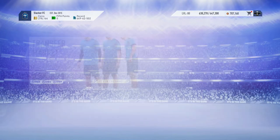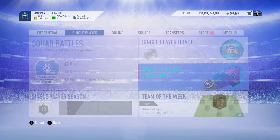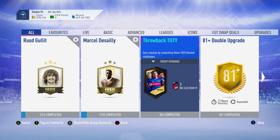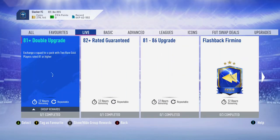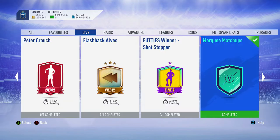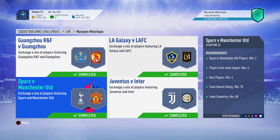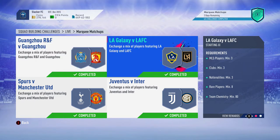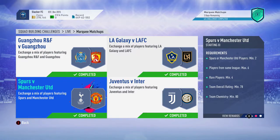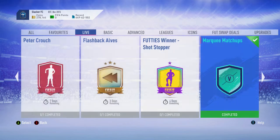Moving on to the next SBC — the Spurs versus Manchester United. It requires a player from Spurs or Manchester United, two of them. So you're going to be looking for Spurs and Man United players, probably gold because you need a 78-rated team. I checked the Chinese Super League and the MLS — they didn't go up at all. It doesn't require a certain team, so typically the players don't go up as much. We're going to check the Spurs and Man United SBC to see how that would work for trading.